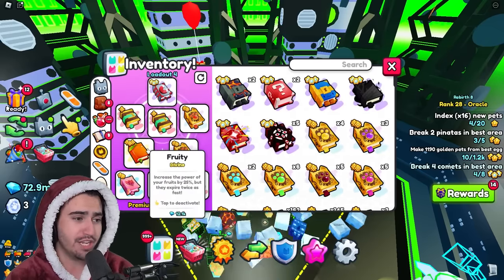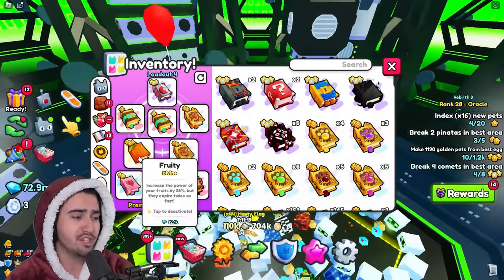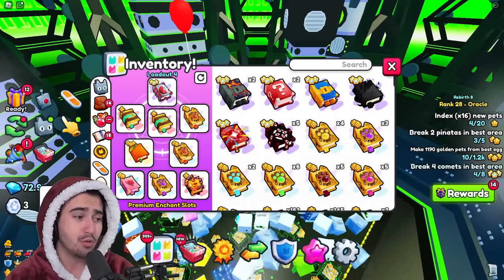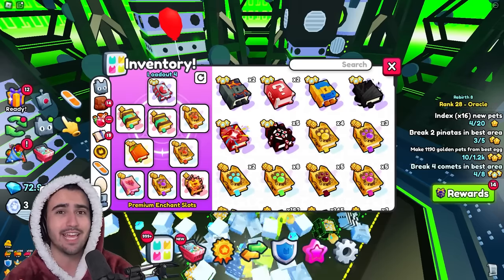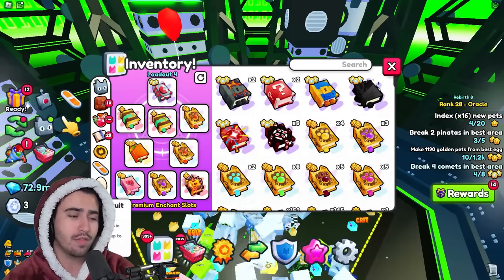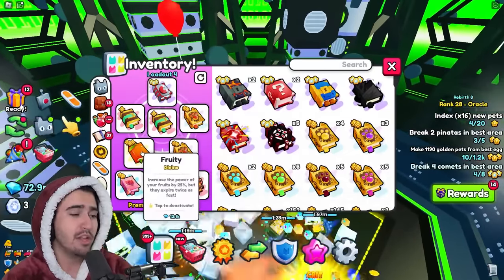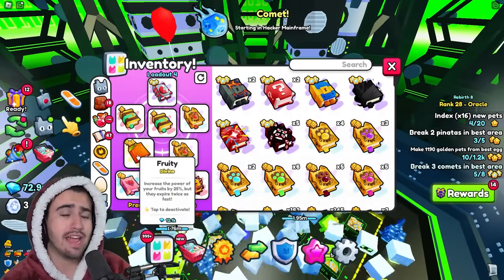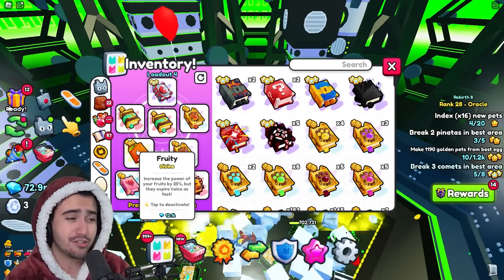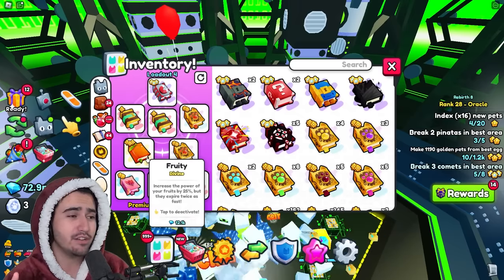We also have the fruity enchant, which increases the powers of your fruits by 25%. I definitely suggest using it, and it's a lot better if you do have your fruit mastery all the way up. Fruit mastery is so good — I know it's extremely expensive but it is so worth it; never having to worry about eating fruits and always staying at 100 is so helpful. According to the Big Games API, the fruity enchant actually does not stack, so I wouldn't use two of them in your setup — just stick to one.